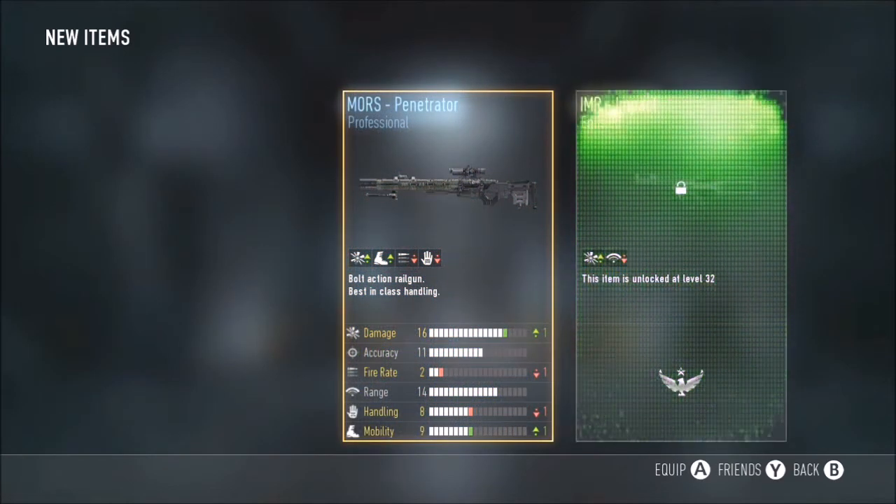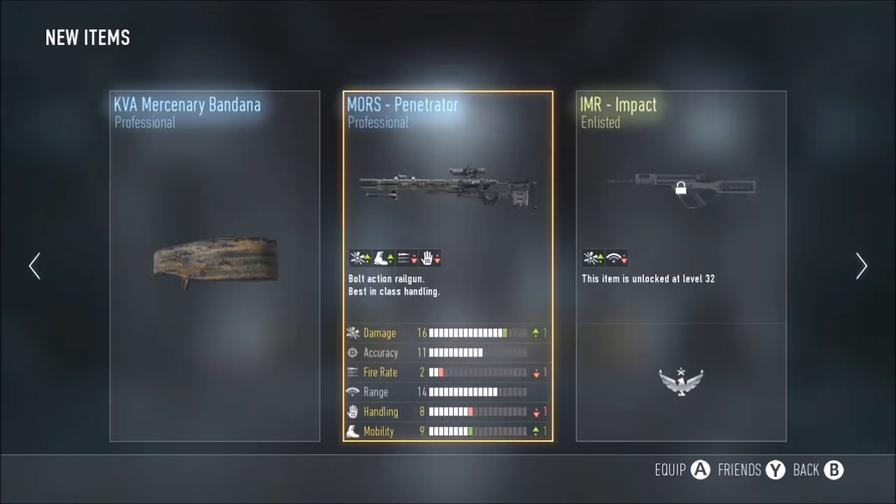So let's see if we can find one. Oh, that's a good variant, I don't have that yet. We got the Penetrator — plus one damage, minus one fire rate, minus one handling — so not very good for quickscoping.